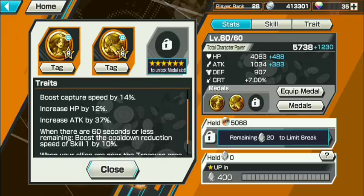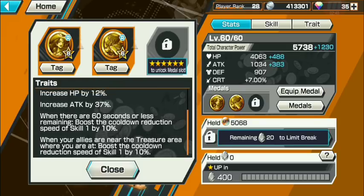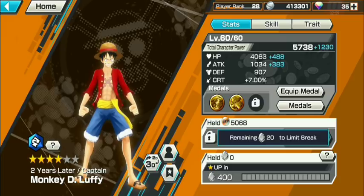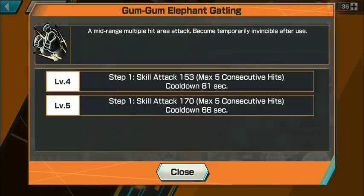That's on Buggy, so it's whatever. When there are 60 seconds or less, boost cooldown reduction speed by about 10. When your allies are near the treasure area, boost the cooldown reduction speed of Skill 1 by 10 — and Skill 1 is the one that takes the most time. Now the Gum Gum Elephant Gatling: a multi-hit attack, temporarily invincible after use.